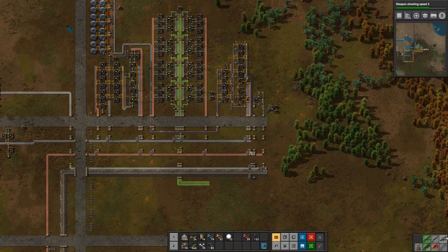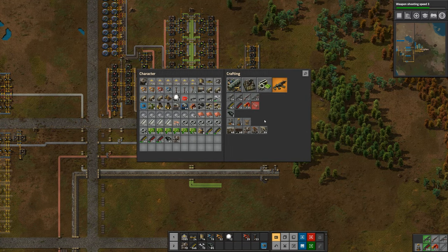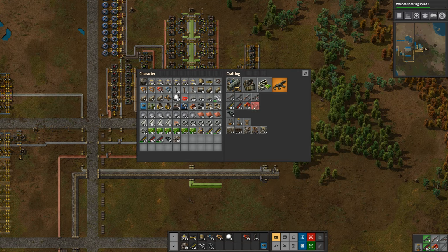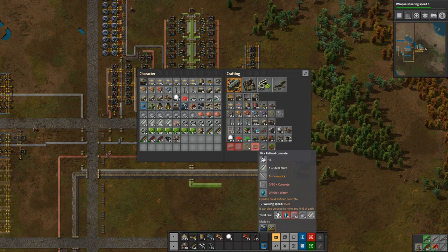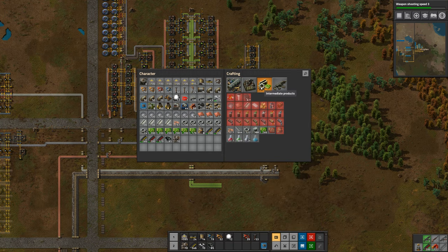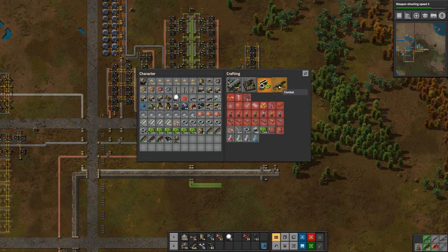I've already made the flamethrower but we need ammunition for it. Flamethrower ammo - the reason this is red in my crafting menu is because you can't craft it by hand. Anything that's red in the menu has to be made in a machine or a furnace, like the engines.